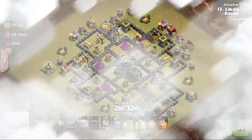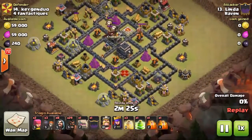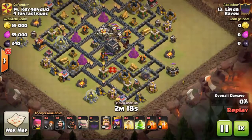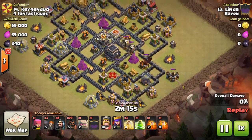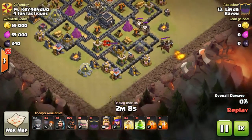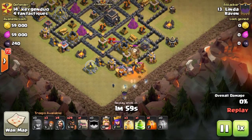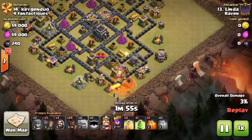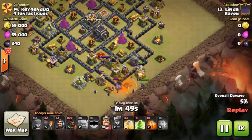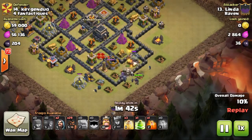Our last attack here is going to be Linda on number fourteen — she's going to bring the standard Goho. Lures the clan troops with an archer to draw them to the corner, more archers to lure them out. Here comes in the golem followed by wizards, just to take care of the dragon and balloons. Queen to help out, test wallbreaker then the rest of them. Golem moving along, jump goes down, king goes down, queen's been taken care of.